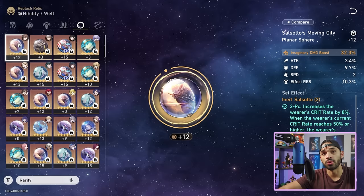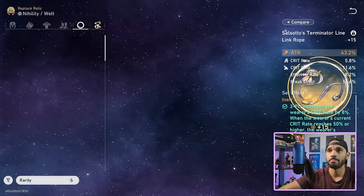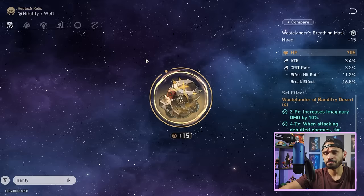You might have to run something like Space Station if that's what has the best substats — don't stress too much about it. But when you eventually get a banger imaginary main stat piece or the spear, and then a banger energy recharge or attack percent rope, you can make that switch over. Speaking of which, what are the best substats to run on Welt? Crit rate, crit damage, attack percent, effect hit rate.